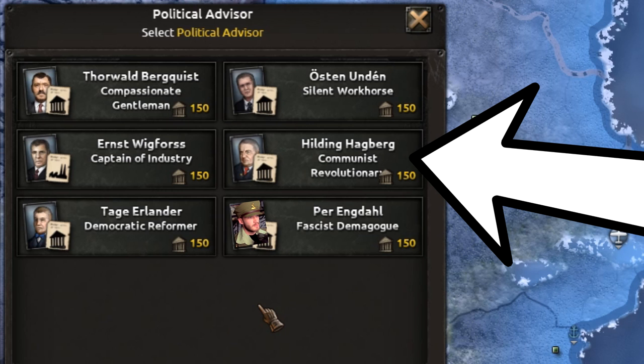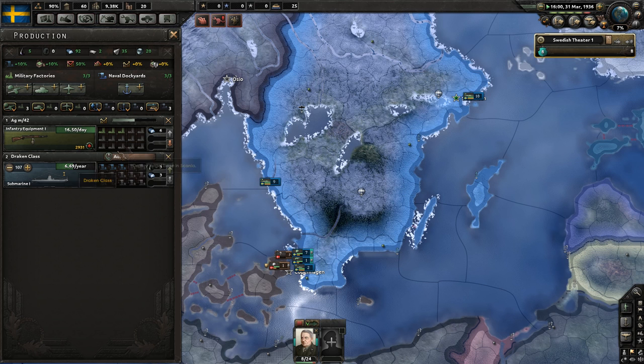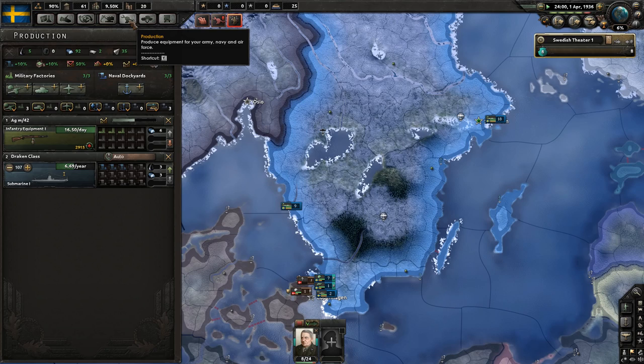For now I suggest you just go down the industrial tree. And with the 150 political power we now have, we can pick the communist advisor Hilden Hagberg. Now you can unpause the game again and wait for marines to be researched.